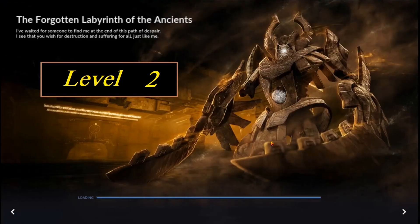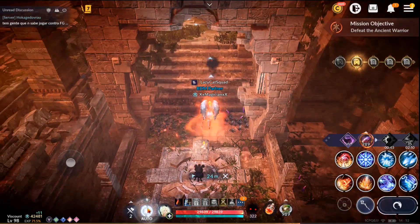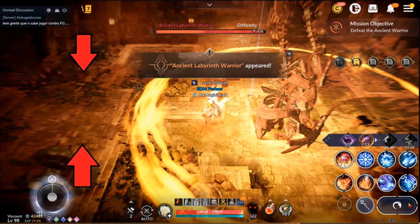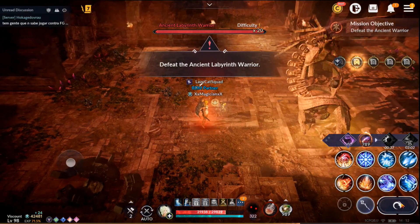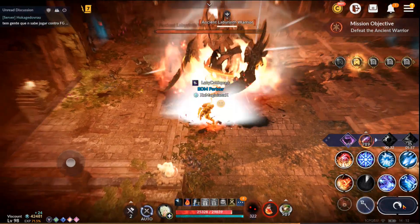Welcome to level two. The very first thing you need to be aware of is a cheap shot right at the start — you want to get out of the way. The minute you come in, this is where your designated spot is, so stop and dodge out of the way and get over to the safe area. Other than that, it's a regular fight like you'd encounter at ancient ruins against the ancient guardian.